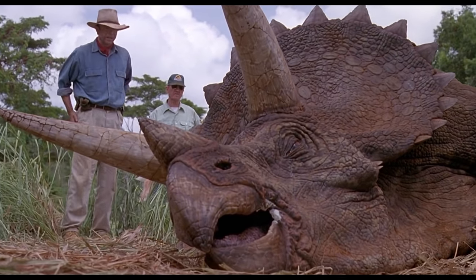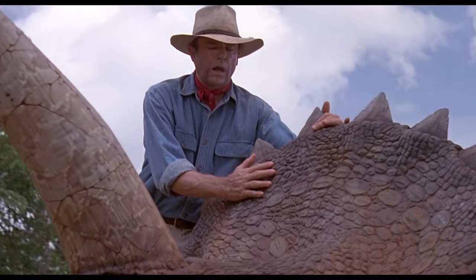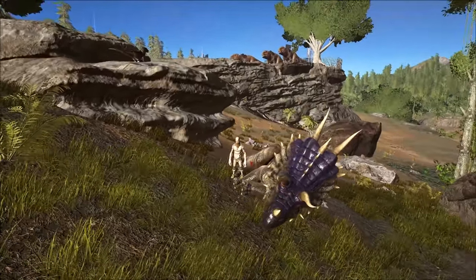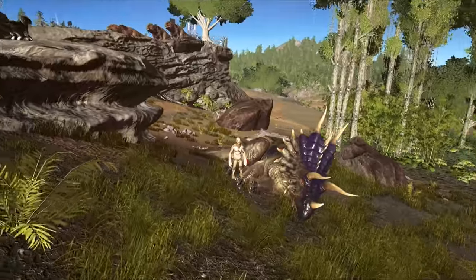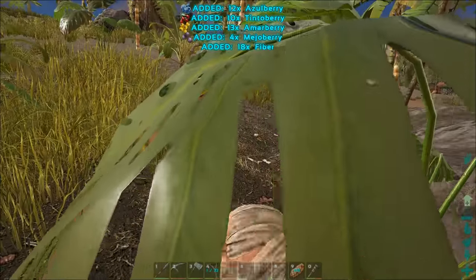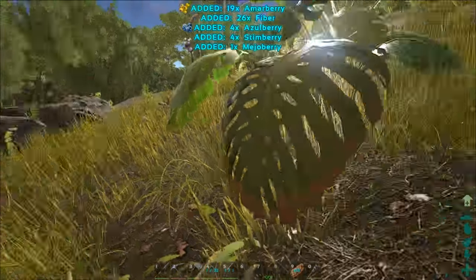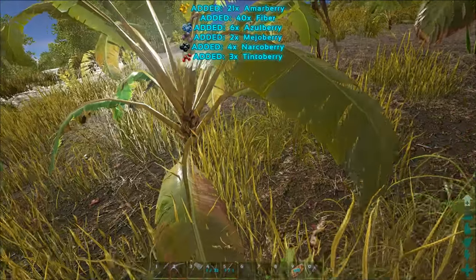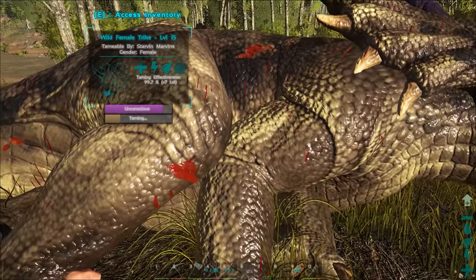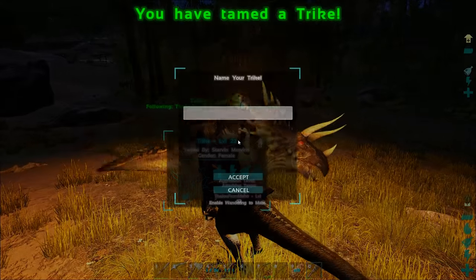Now that you have your trike down, you can go up and give him a hug and be all excited because you're halfway there. All you need to do is feed him to tame him. On an official server, a trike of level 15 would probably be around a 45-minute tame using about 100 mejoberries. You might pass through a day and night cycle, so you've got to protect him during this time. Some people will either create a thatch foundation or walls around their tames just to keep them safe from outside predators.